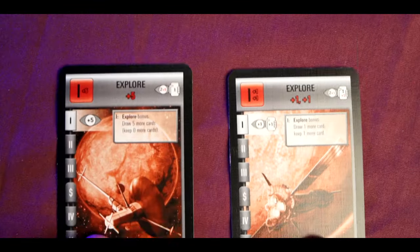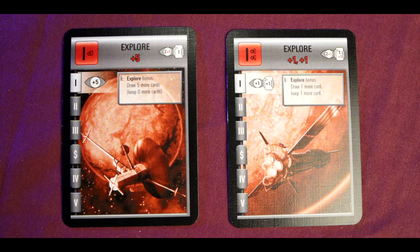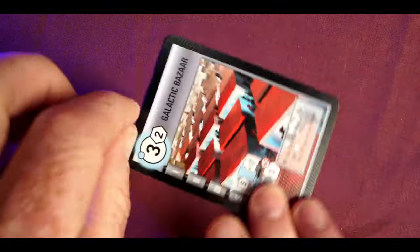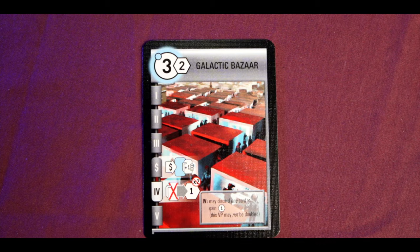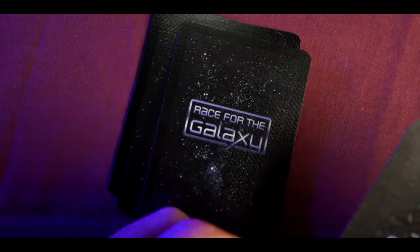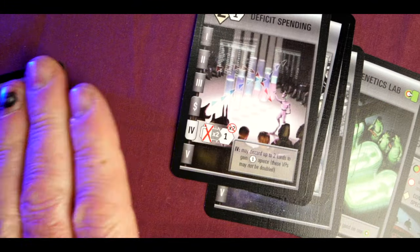The first action is the Explore action — a way of getting cards into your hand. The basic action lets you draw two cards and keep one. There are two explore cards, each with a different bonus: one lets you draw an extra five cards giving you seven total but you still only keep one, the other lets you draw two more cards and keep an extra one. One is for searching for a specific type of card, the other is for just getting more cards into your hand.